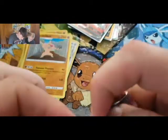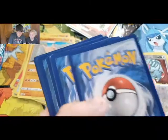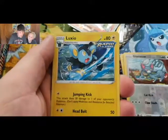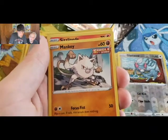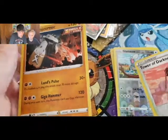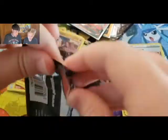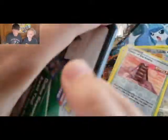Urshifu pack. Weepinbell, Mankey, Sizzlipede, Ball Toy, Timbur, Tower of Darkness reverse rare, holo and a Stonjourner. Opening the Tyranitar pack — and it's a green and white code card!